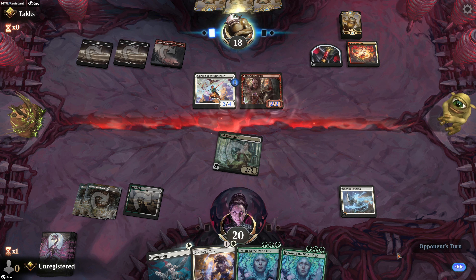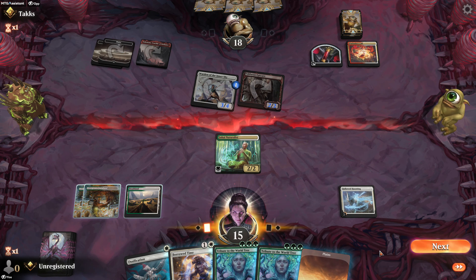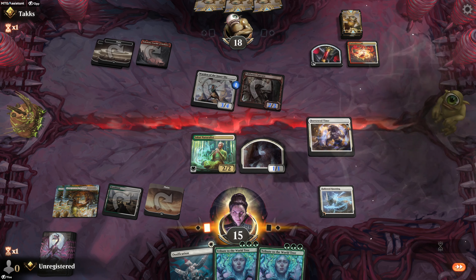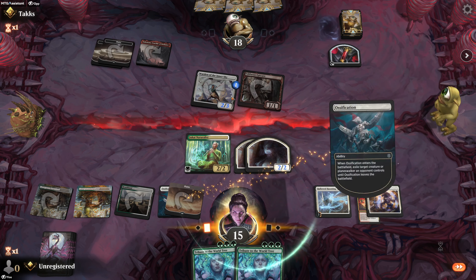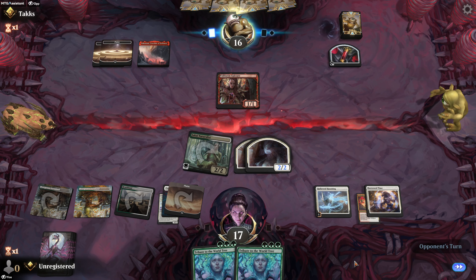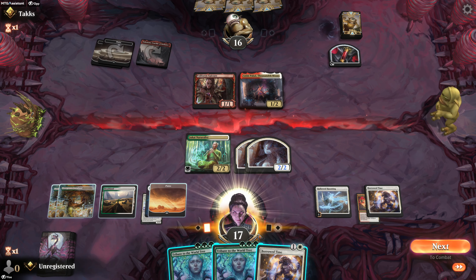If he takes out the Naturalist I can use Borrowed Time to take that Warden of the Inner Sky away — I don't like that either. If we just got a basic land I'd be happy. Oh look — it is raining joy. Got to get that card more than just calls — it's too ugly. Give me that, and now my Ossification will give me that Warden too. Give me that and let's get two more life. Swing. Get out one of our Tributes next turn and start working our way into drawing cards. Thousandth Moon — couldn't attack, was going to get its butt kicked.